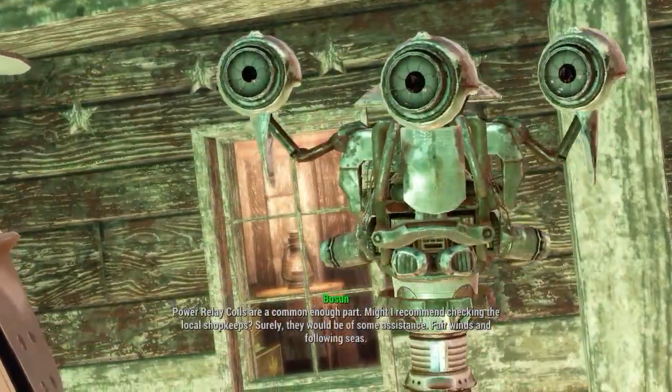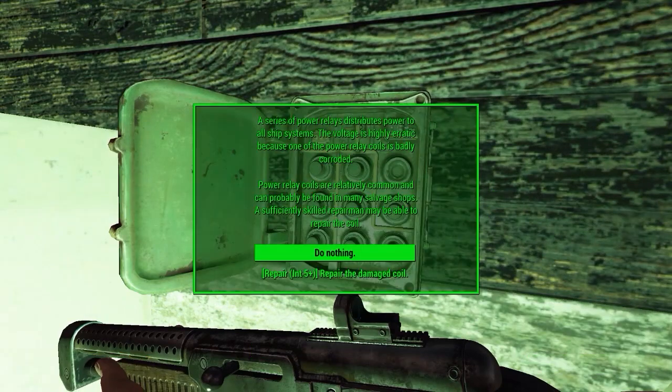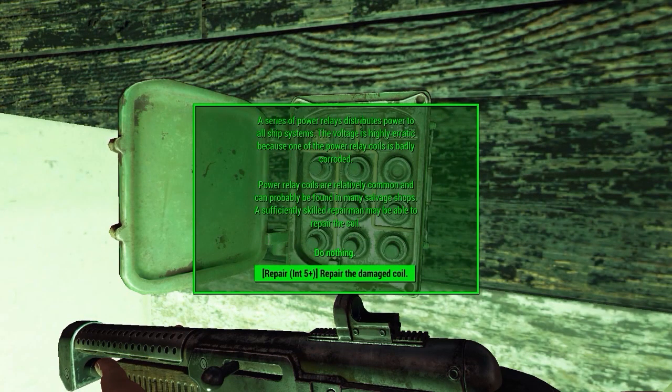Go back to Boson, and he will request for you to fix the power relay coil. Again, fix it with your intelligence for free, or follow the other waypoint and scavenge the part needed.